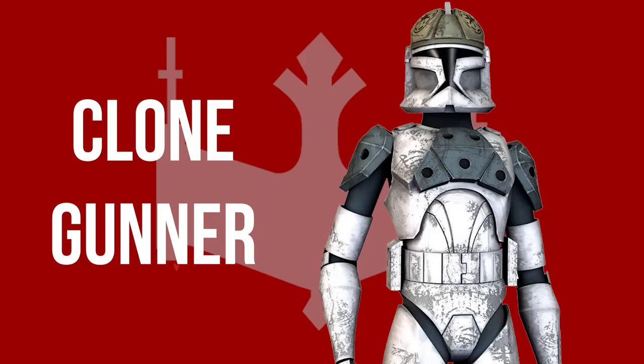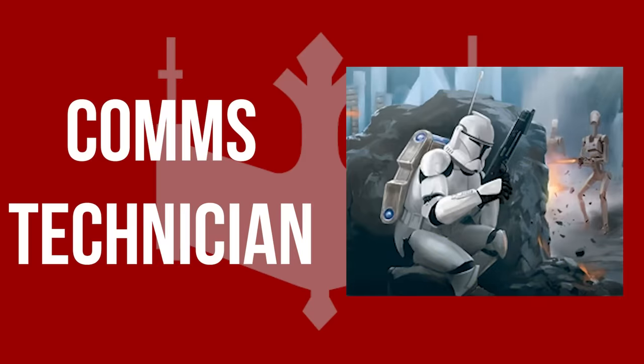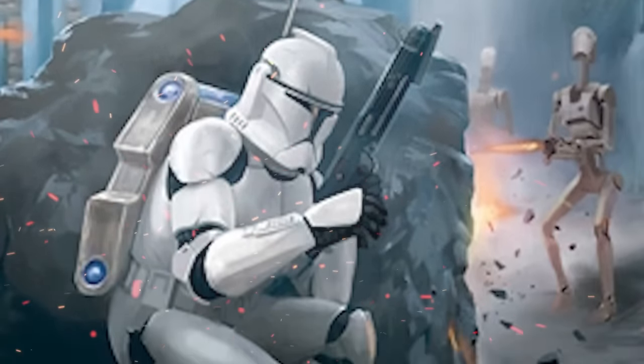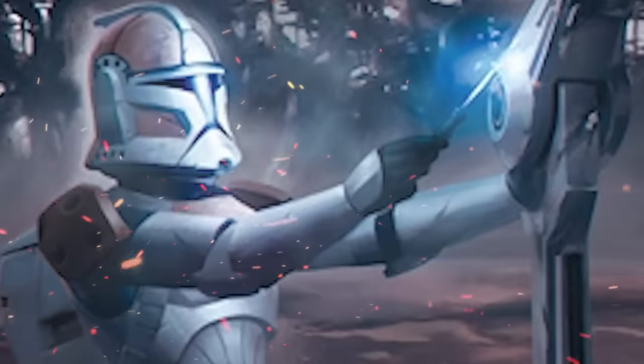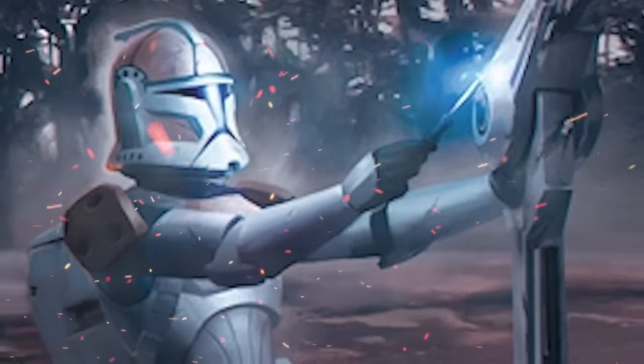Clone gunners manned vehicle-mounted weapons, artillery, and starship armament. They wore specialized clone trooper armor which contained reinforced components for noise insulation to protect against the recoil and sound of the weapons they operated. Clone comms technicians were responsible for proper communication, making them essential for any army, though this is another class which is yet to have much lore established. Clone engineers were well-versed in a range of engineering techniques, from repairing vehicles to performing demolitions work, and were also charged with constructing outposts in the name of the Galactic Republic.